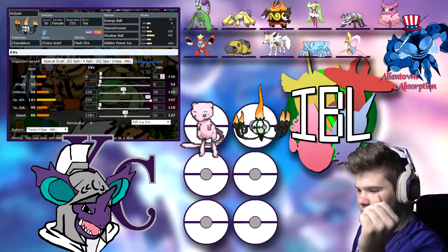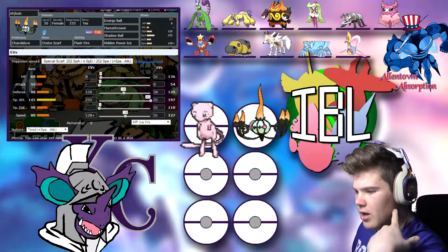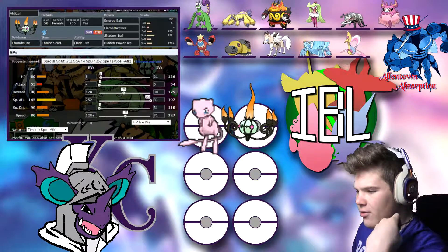That is Chandelure for us — Timid Nature, so I was able to put less in Speed and put those EVs in other places.